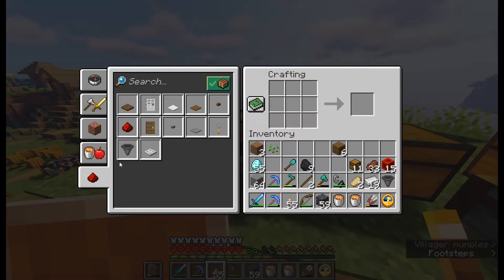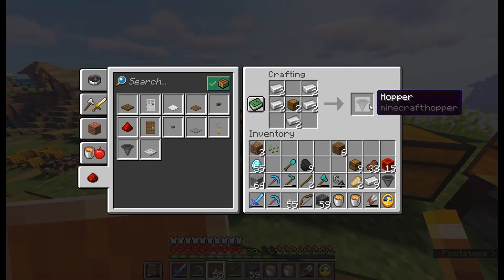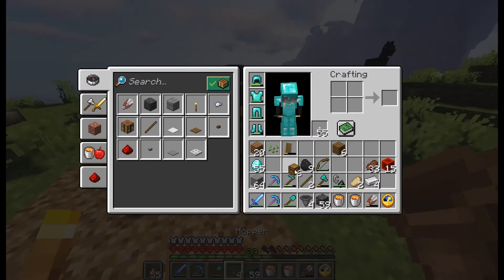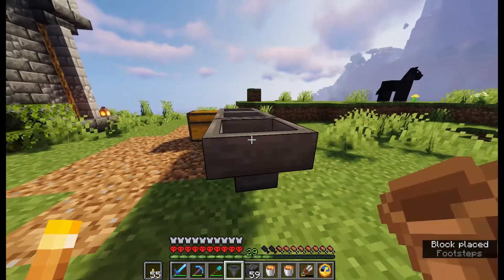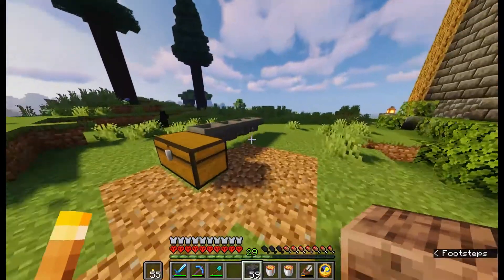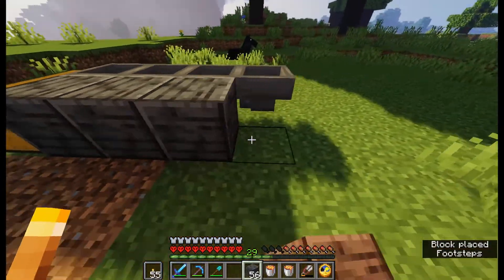So that means I'm going to have some hoppers — maybe two, three, four right there behind it. Like so, like that. And we're going to put some decoration around it so the water or the lava doesn't go where we don't want it to.